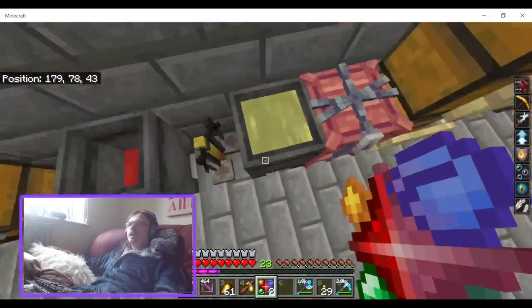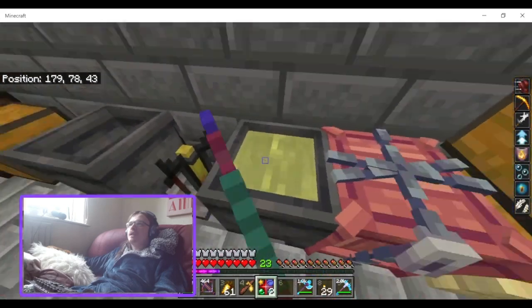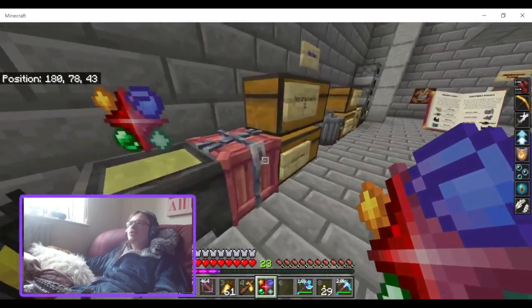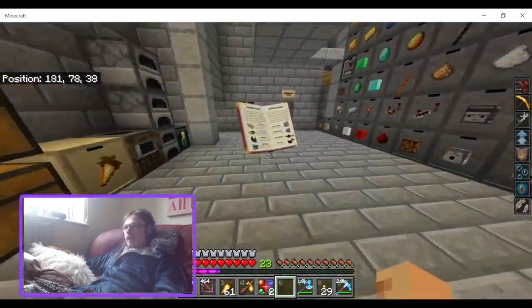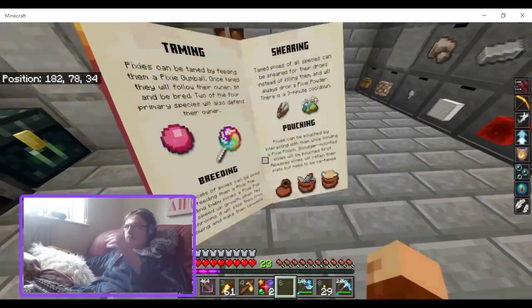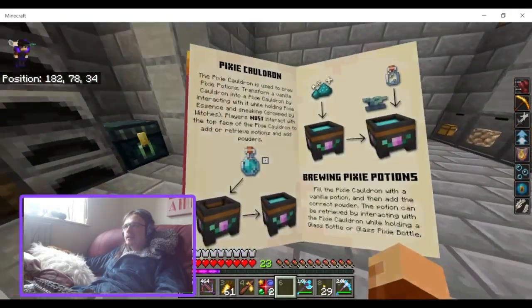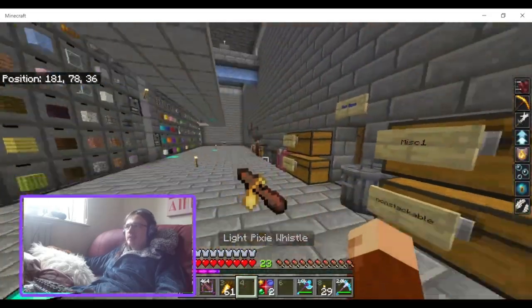The book is not helpful. You're supposed to right-click the cauldron with any potion in it... Never mind, doesn't work. Yeah, this feature works but it's pretty much useless. Don't even bother with it.